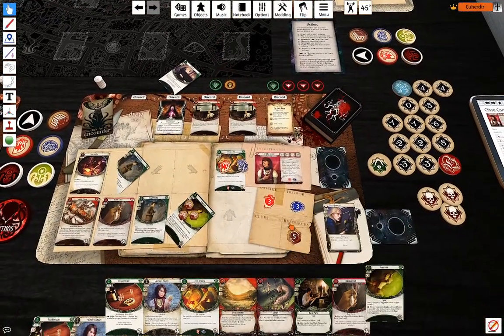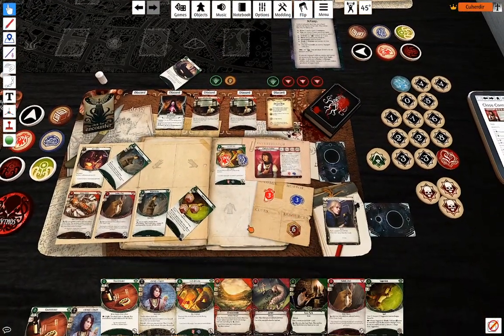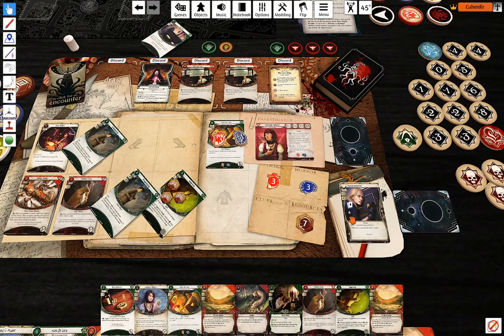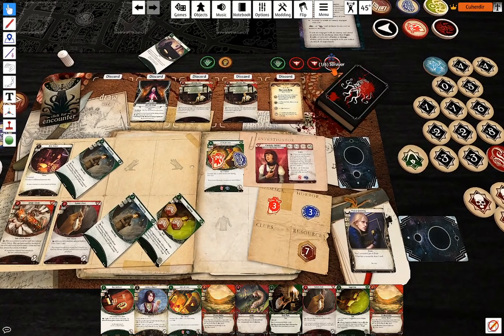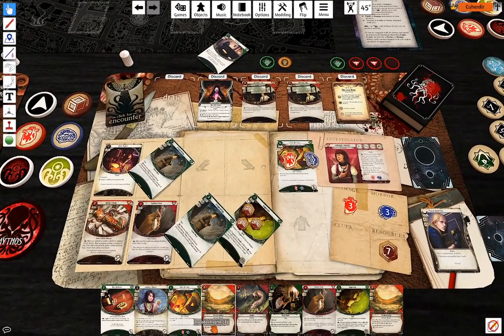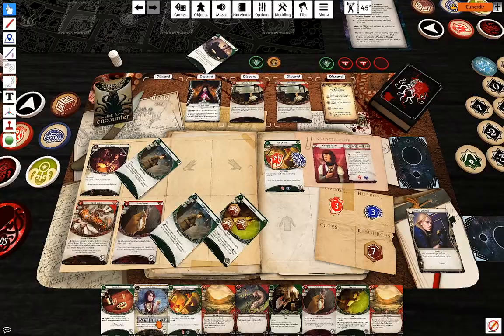I'm going to draw a card and get a resource, do that again. Let's see — I don't really want Leo to die just yet. I want to have my totem.